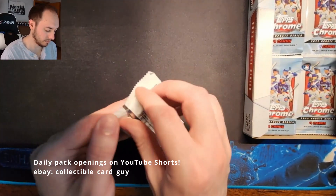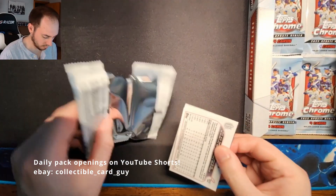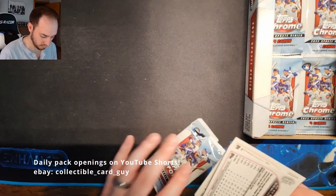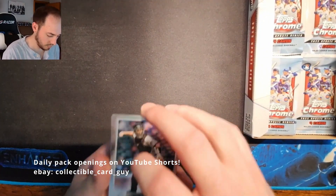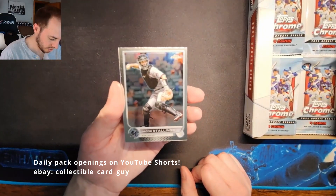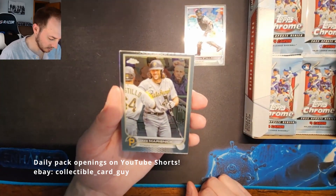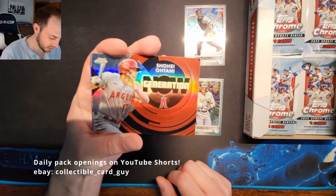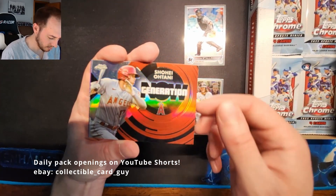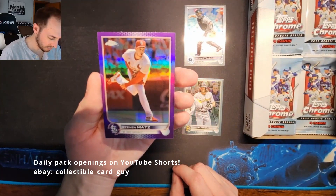Pack nine: Jacob Stallings, Jake Marasonek, and nice — we got a Shohei Otani Generation Now Insert, very nice — and a Steven Matz Purple Refractor.